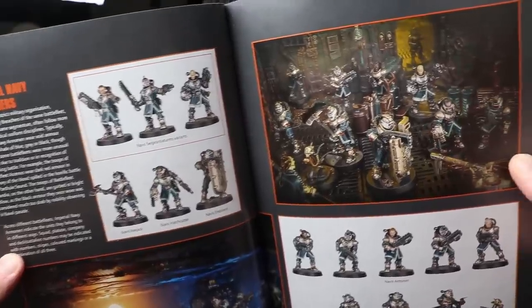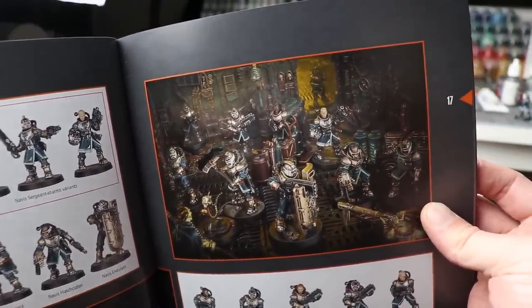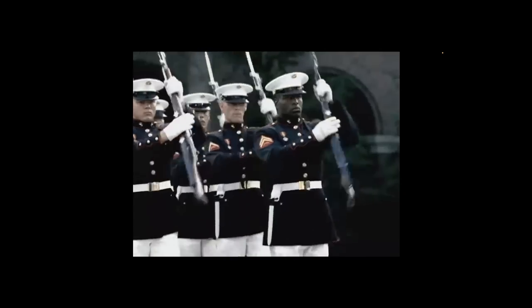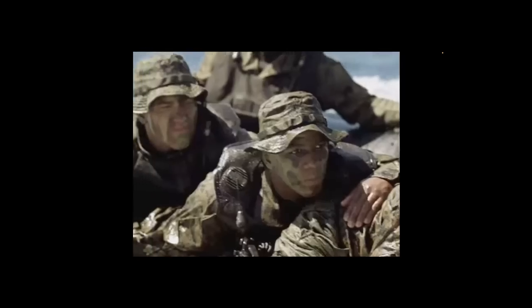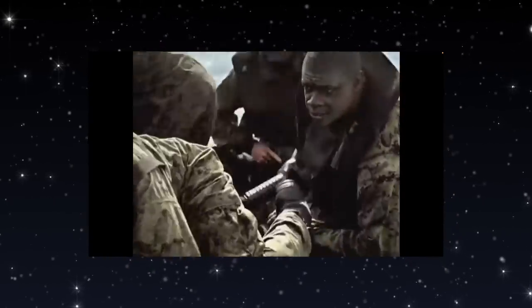The other kill team that comes in the box are the Imperial Navy Breachers. You know how in the real world, the Navy has Marines who are specialized in ship-to-ship combat and boarding actions? It's like that, except in space — but not to be confused with Space Marines. Before we go any further, I think we need to talk a little bit about how space travel works in the 40K universe.